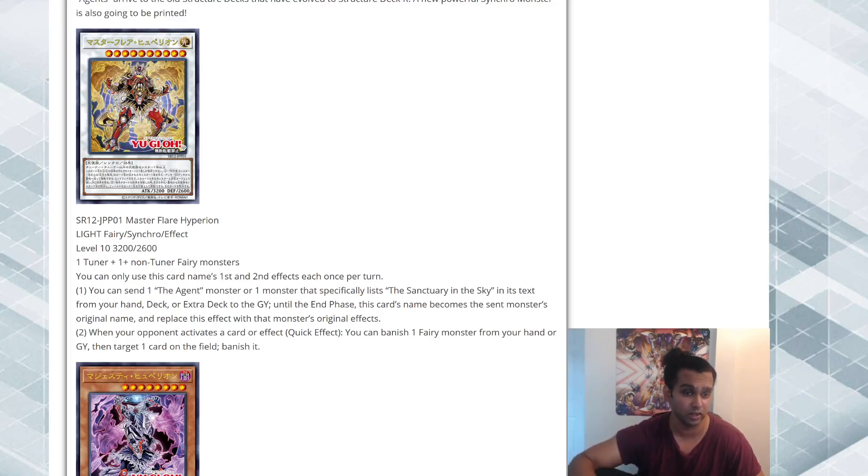Let me know if there are combos we can do. The second effect: when your opponent activates a card or effect — Quick Effect — you can banish one Fairy monster from your hand or graveyard, then target one card on the field and banish it. It doesn't negate the effect, just banishes the targeted card. Both effects are very flexible — I like that you can do it from hand or graveyard. Targeting removal that banishes reminds me of Simorgh in the current format. I think this card is pretty good. It's Level 10 but only requires two materials, so let's see how easy it actually is to summon.